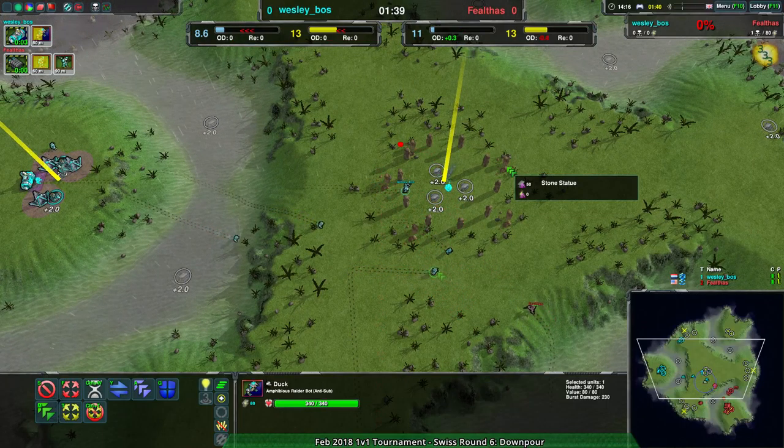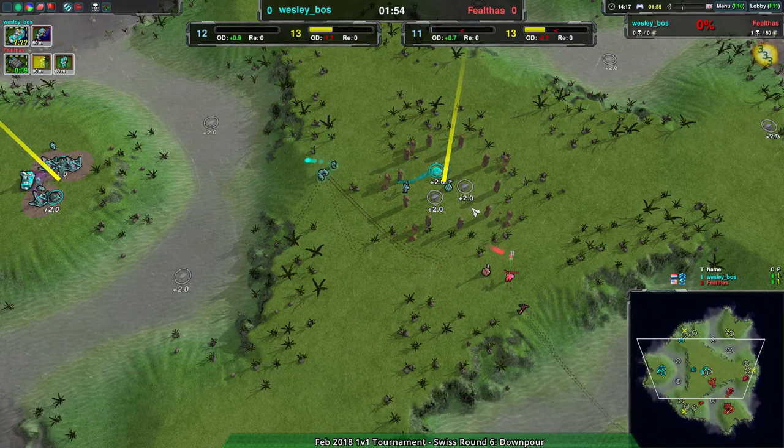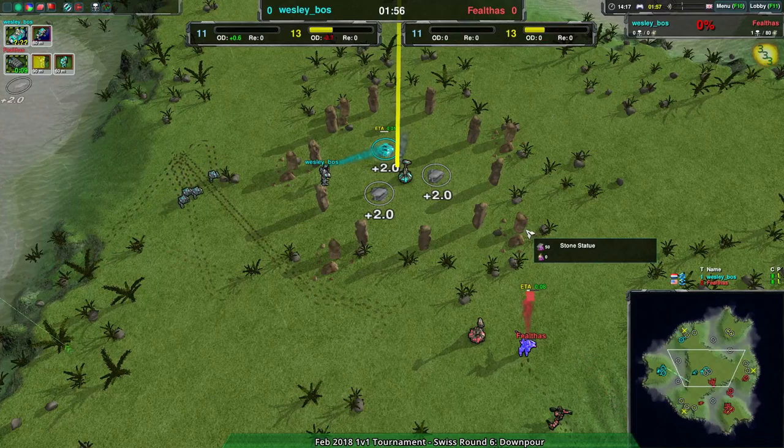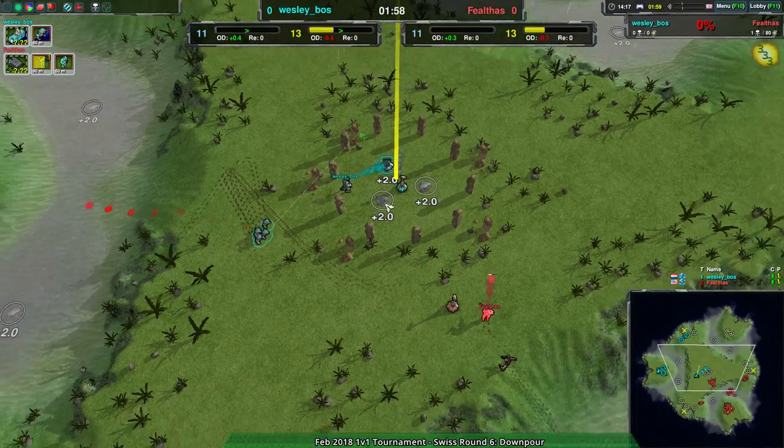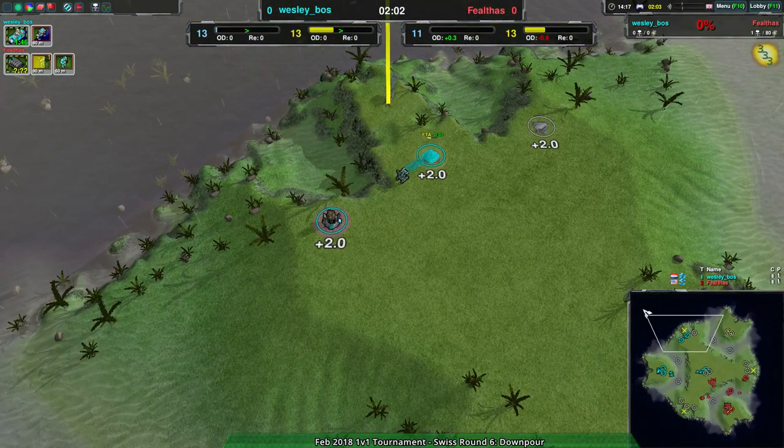I don't know if an Archer is going to happen, but for now only Ducks. The Ronin isn't as much a response as the final answer until the Grizzly. Wesley has a nice expansion — expanding in the top, has the middle, and is going to reclaim quite a bit of metal here.